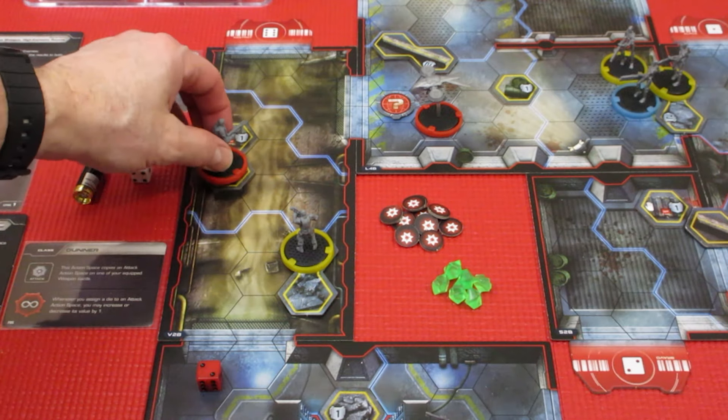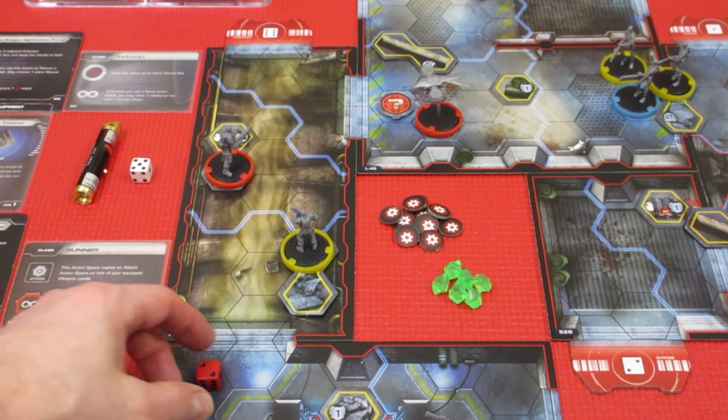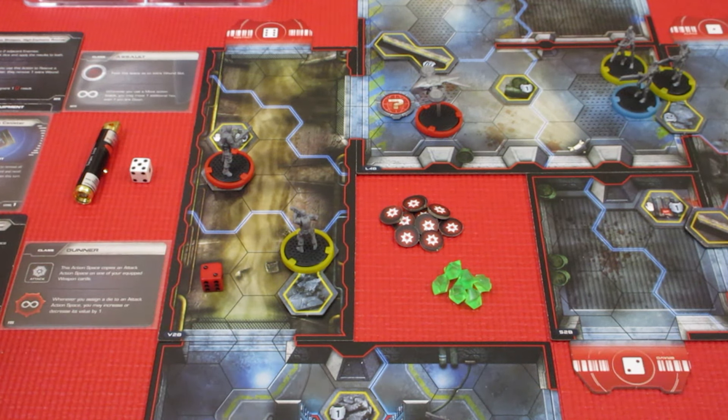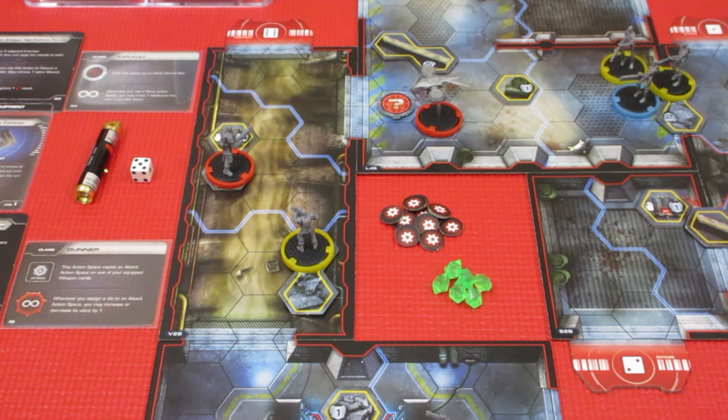We're sitting on a 1 cover space and I think we're just going to stay there. We have a 2 left and there's really nothing else we can do with a 2. We're not damaged, we don't need to rest. We're just going to give it up. That's the end of our actions for our guardian terminator.